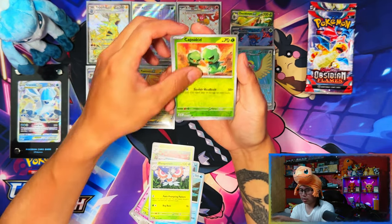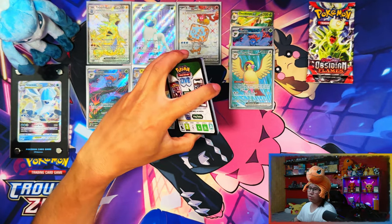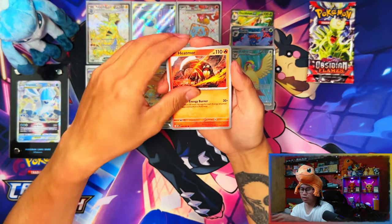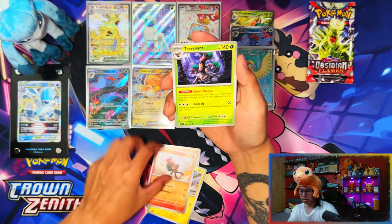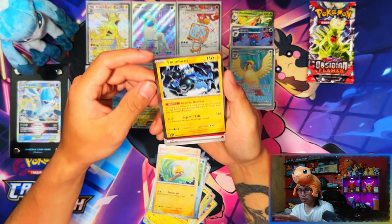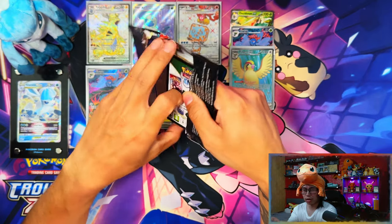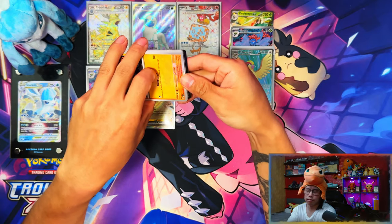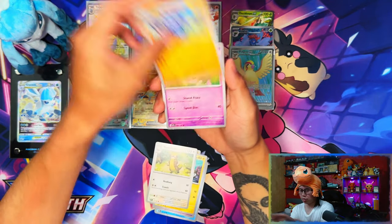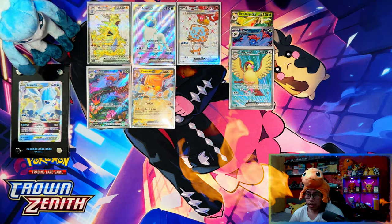On a dry run now — three packs left, three pulls: one full art, one AR, one EX. In the Sword and Shield era that would have been one V, one trainer gallery, and a full art. Last pack — are we gonna get any last pack magic? Three hits from nine packs, not bad, a full art included as well.